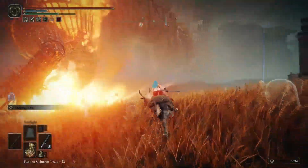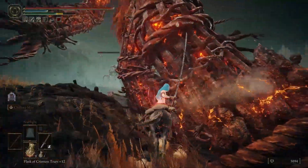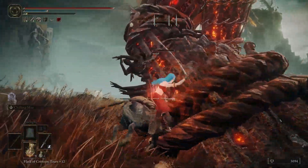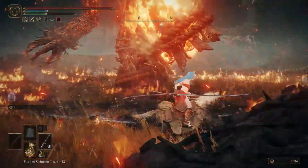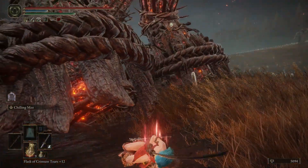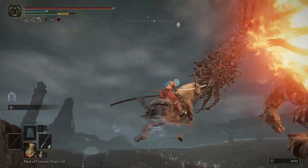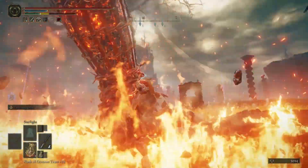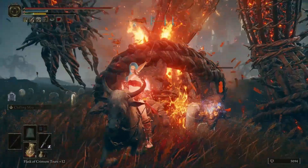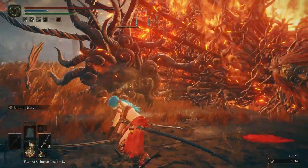Here comes the big one — run away, jump over the fire. He's honestly not that bad once you get the pattern down, but he has so much HP. I should have put on the critical hit dagger with frost on it — that probably would have done 80,000. Torrent is like MVP here honestly. Is that the third stagger? Oh let's go! This should kill him because I did 40k last time. Oh man, that was a long fight — hopefully it gives something good.